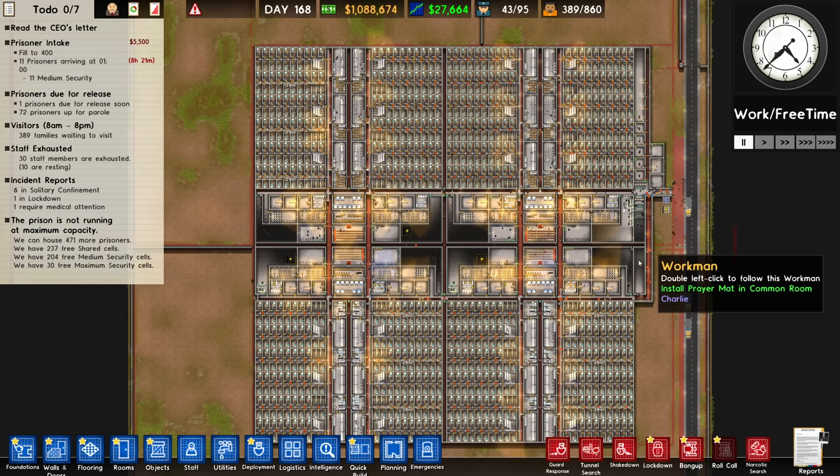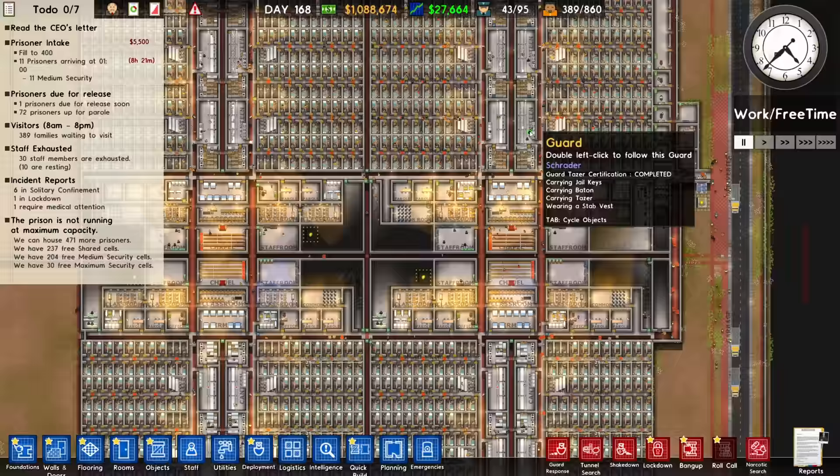We're back with some more Prison Architect and we're about to bring in a whole bunch of new prisoners. We've got 400 spaces up here and 400 spaces down here.